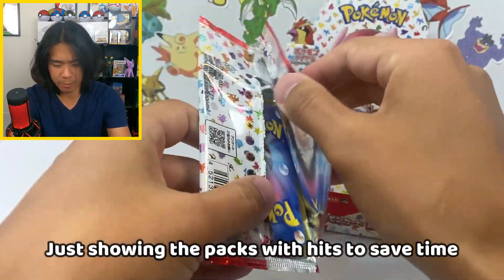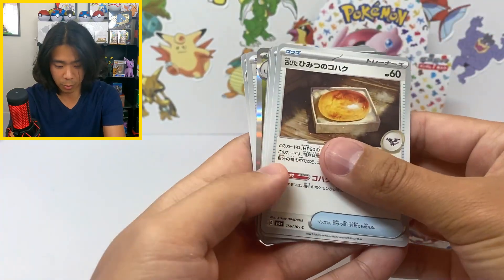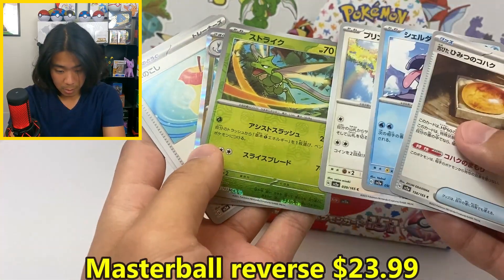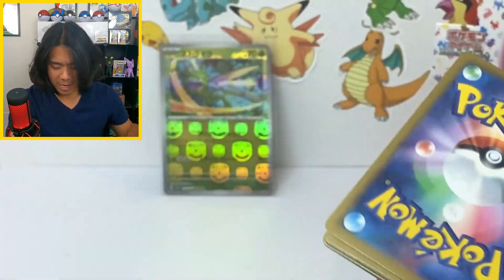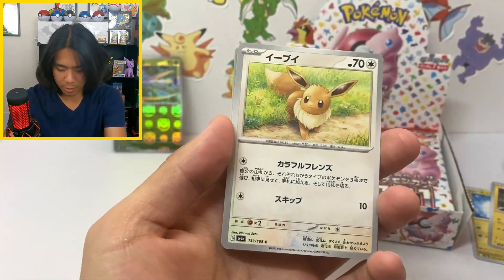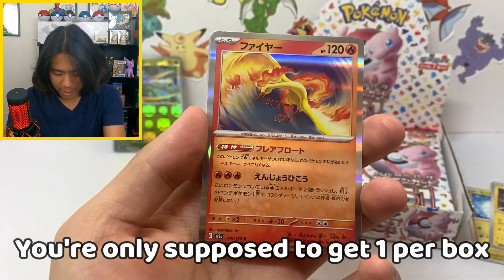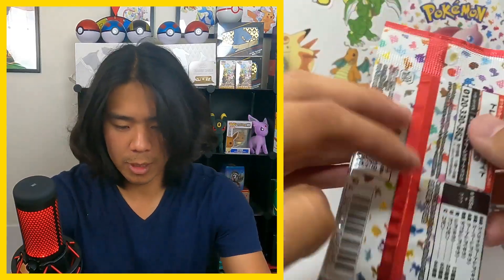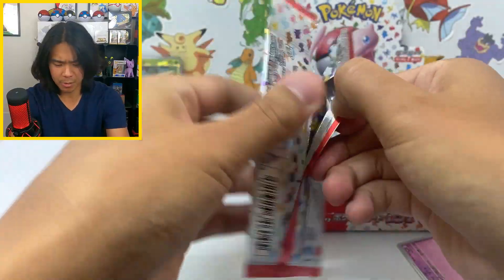I'm gonna use this second pack as a little test to see how this works. Okay, it's two cards. I will say, if we do get another master ball, that probably means this box has been tampered with — I forgot to do the pack trick. I really hope that's not the case.